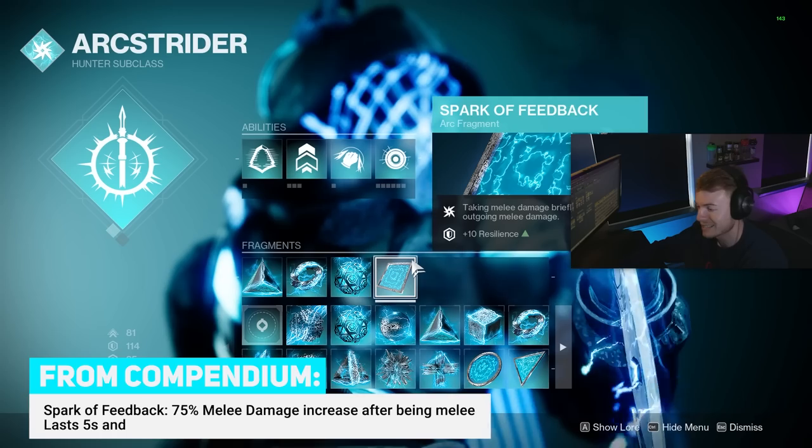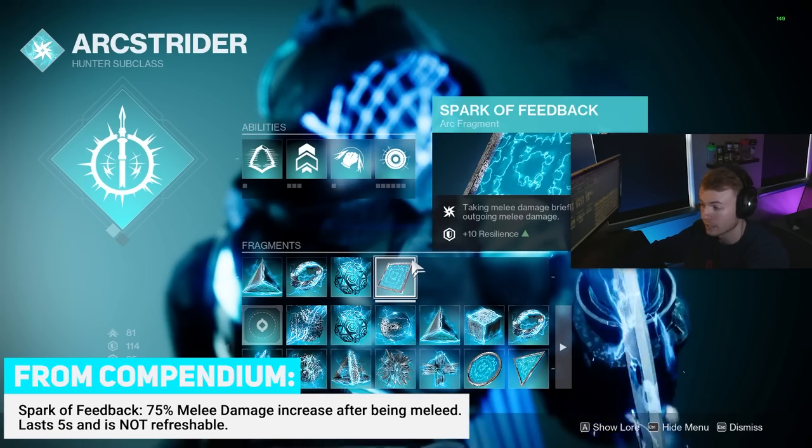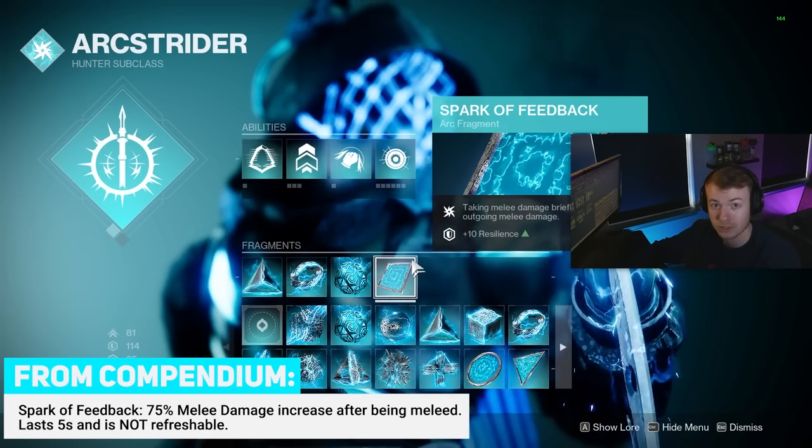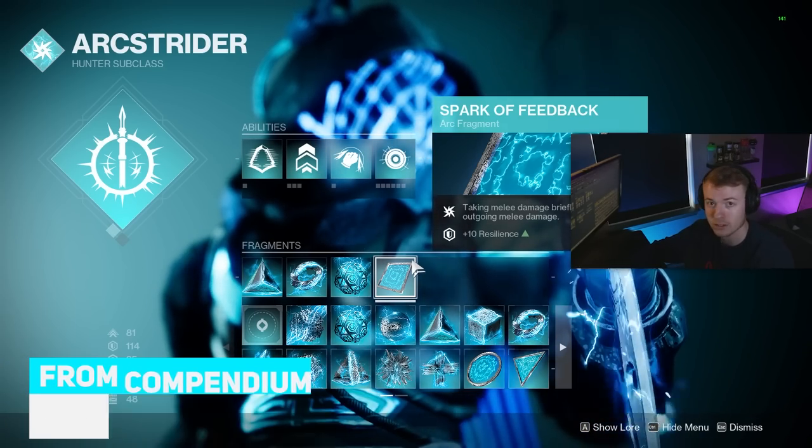Lastly, Spark of Feedback is going to give us a 75% increase in our melee damage right after we get melee'd, so we can follow up with a super strong hit. I don't think this comes into play too much, however there wasn't really anything else I thought added to this build.